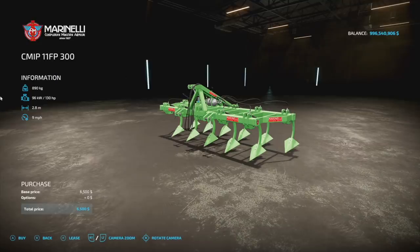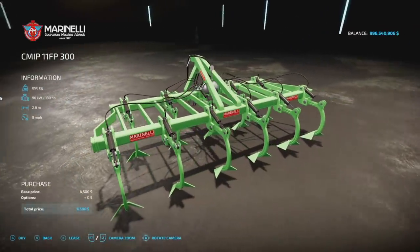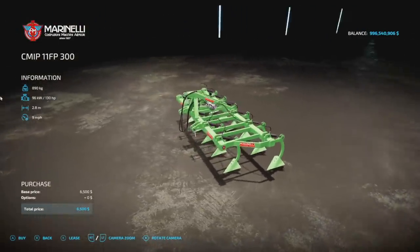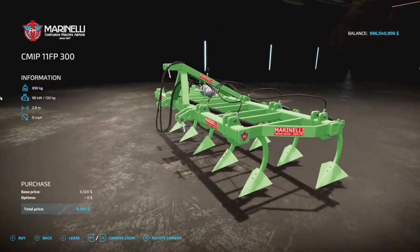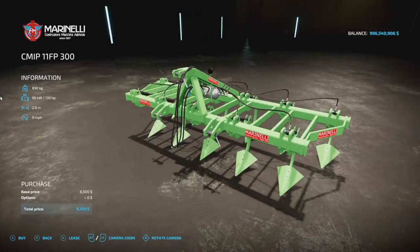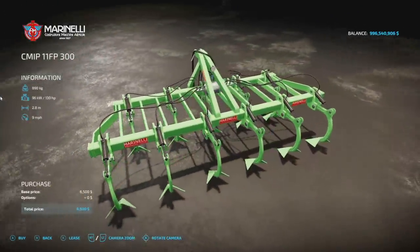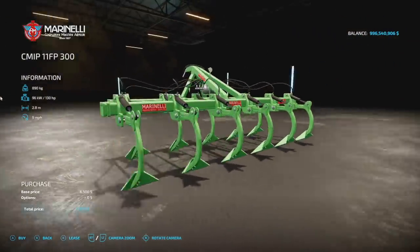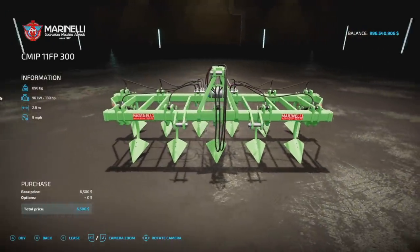Since we have no mod updates for all platforms today, let's move into new mods for PC and Mac. The first one is the Marinelli CM IP 11 FP 300 from Prepping978. Note: when disconnecting the cultivator, wait a few seconds for the hydraulic system to drain and everything will be fine — it's made to be a bit more realistic. No customization at all, but it's a 2.8-meter cultivator, weighs about a ton, requires 130 horsepower, goes 9 miles an hour. Beautiful green color.